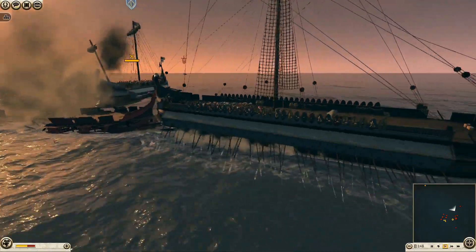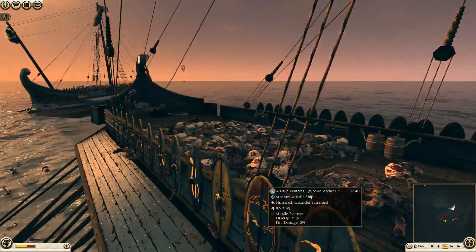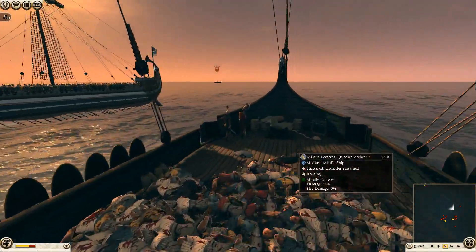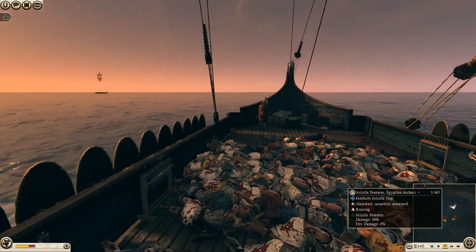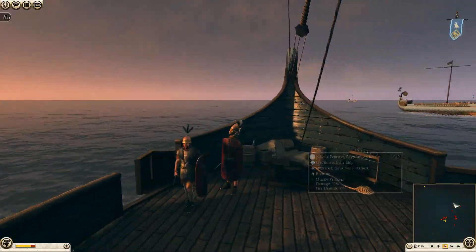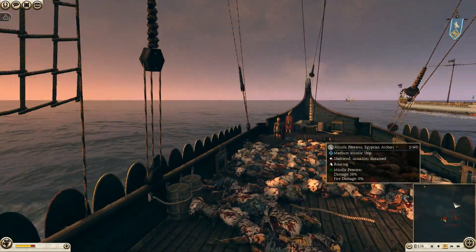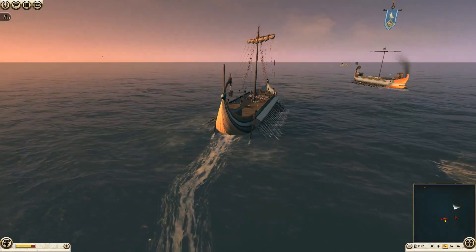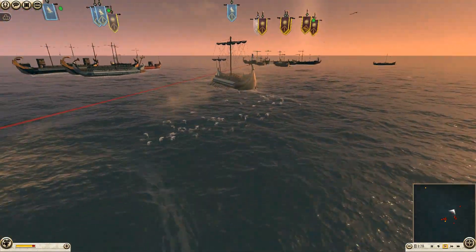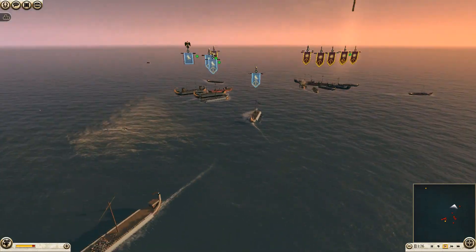It looks like the Romans slaughtered all the Egyptians on this vessel and had just finished boarding out — but interestingly two Romans are stuck on the Egyptian ship. I guess they're just fleeing the battlefield; they'll be one of the only units to survive this mess for the Roman infantry.